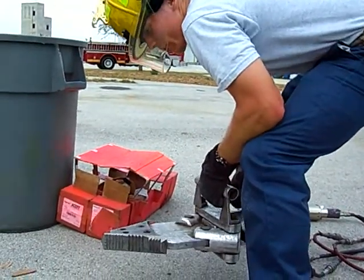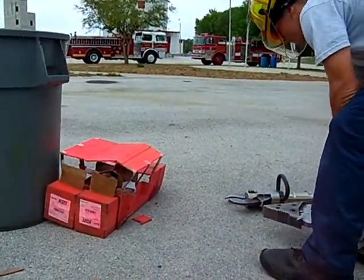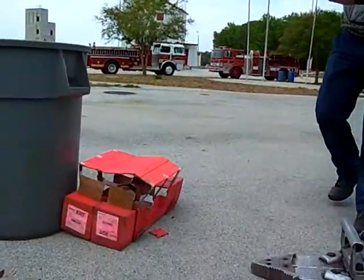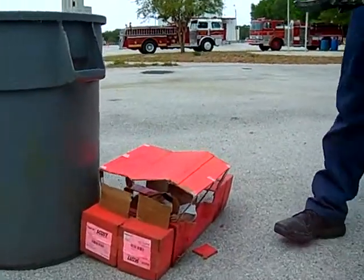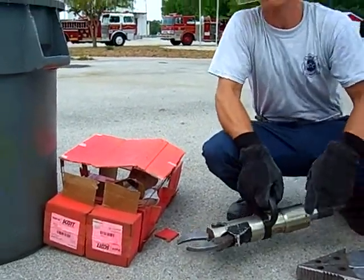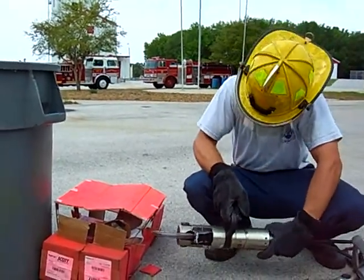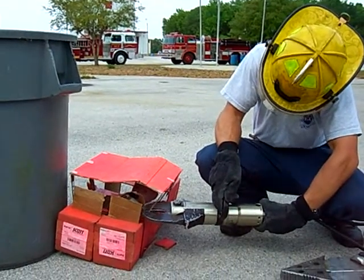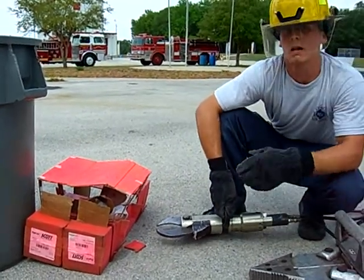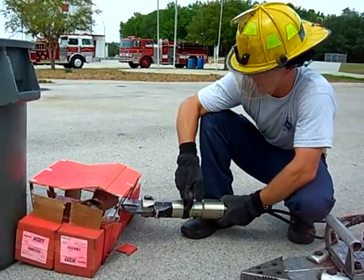All right, watch your eyes — I'm going to drop this floor on the ground. Now I'm going to remove the roof of the vehicle so we can gain access to the patient. We'll start — this is A post, D post, and C post. We'll cut it both sides and remove the roof to gain access to the patient. Watch out at the same time for the CO2 cylinder in the dash, in the post.